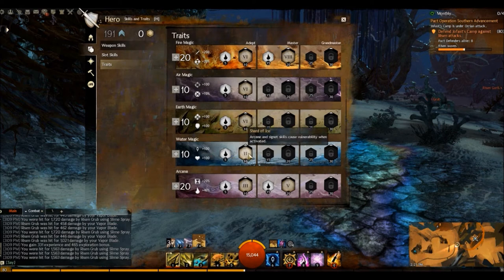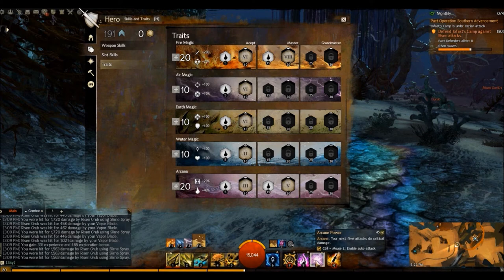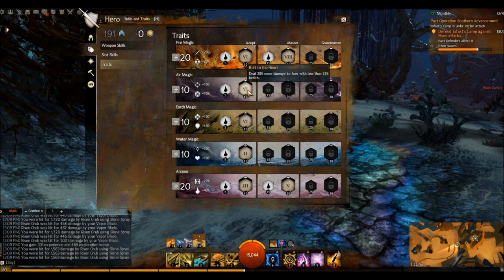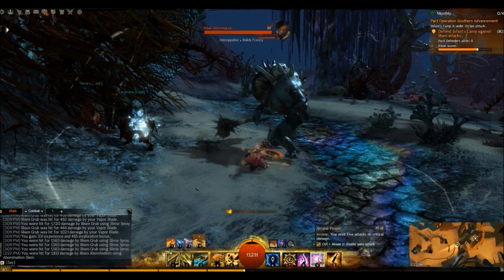Let's look at Water Magic. Arcane and Signet skills cause vulnerability, plus we get extra healing and vitality. This Arcane skill we're using all the time will also trigger vulnerability, making our foes more vulnerable as we attack. For Earth Magic, there's 5% more damage when within a distance of 50 — since I'm using daggers I'll be close to foes, so I chose this. There's also 20% more damage to foes with less than 33% health.